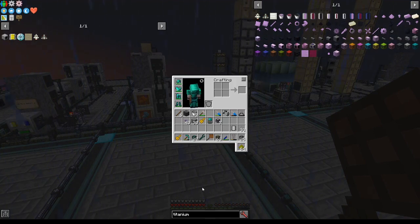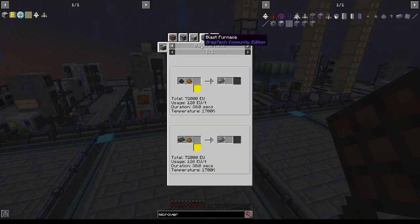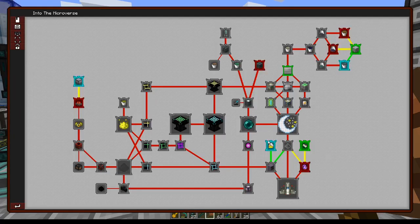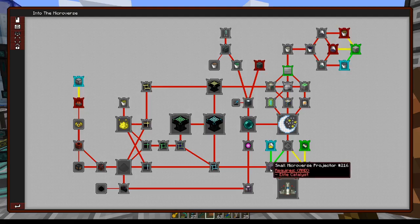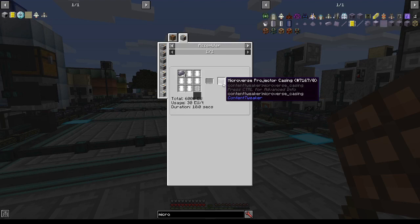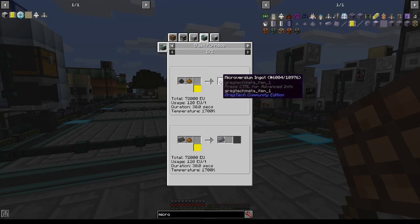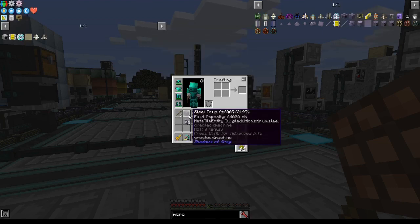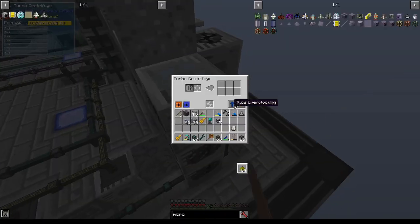Before I leave you for this episode, I want to make microversium, which requires energetic alloy, steel dust, and deuterium. Deuterium we can centrifuge from hydrogen. I don't really know how many casings I need, but I know it's 4 microversium to a casing. I'm going to try and get 32 casings, which requires 128 microversium ingots, which requires 6400 deuterium, which requires 640 recipes and 320 buckets of hydrogen. Luckily I've got oodles of hydrogen — that's about 5 stacks, which is convenient. These steel drums hold precisely 1 stack of hydrogen, so I've shoved them into the turbo centrifuges.